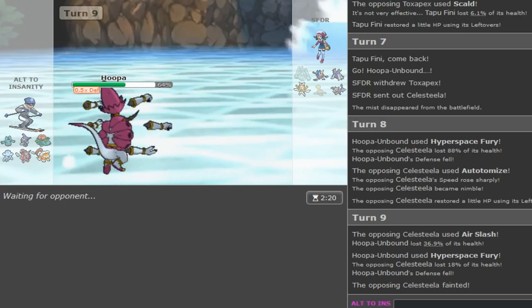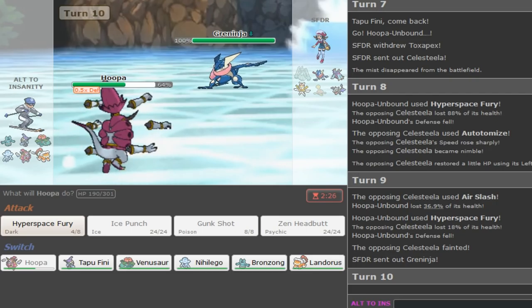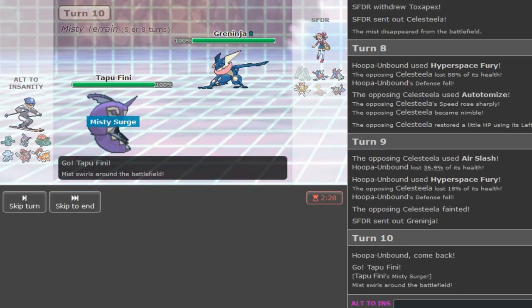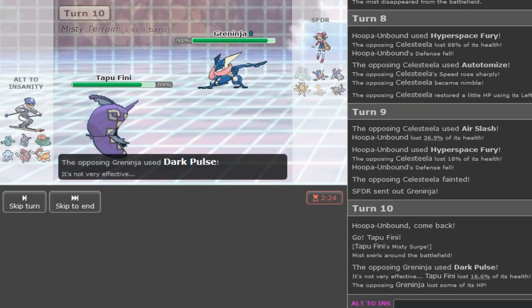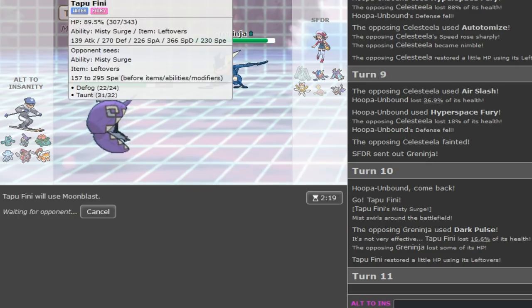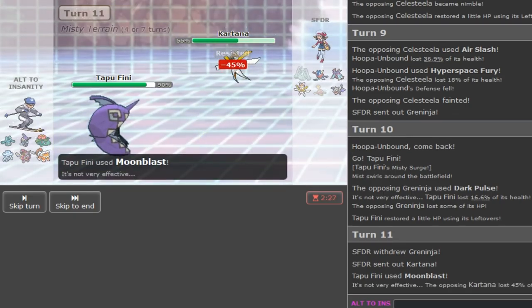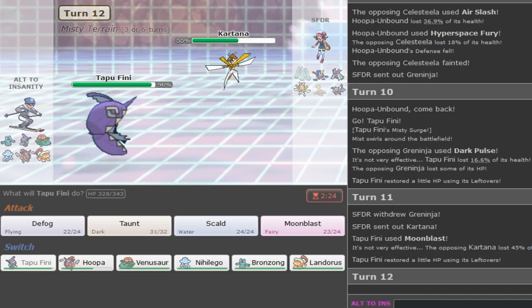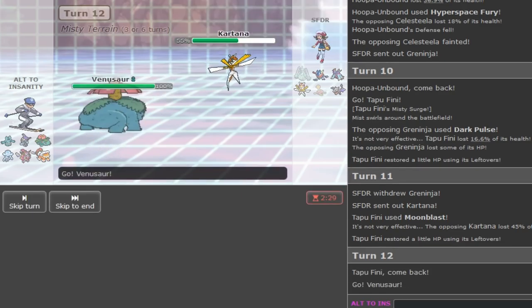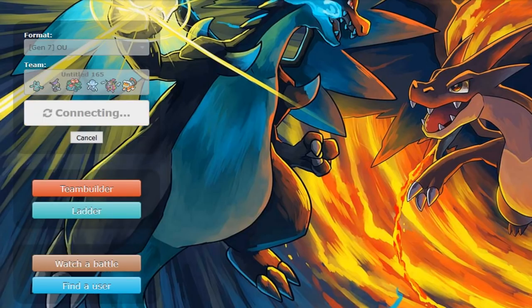Everything is going well and fine. I can go to Greninja if he has U-turn, or I could go to Tapu Fini. He has Gunk Shot so it's gonna be bad but I'm going to attempt to save Tapu Fini as it's the main way of beating his Toxapex. He's Ash-Greninja with Life Orb - don't see that every day. I fire off a Moonblast. Decidueye taking a lot. Venusaur checks Decidueye well also by Bronzong. He just forfeits.